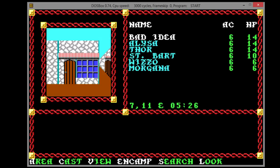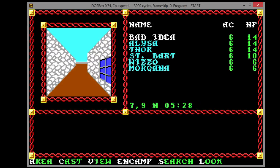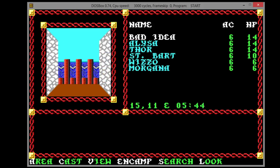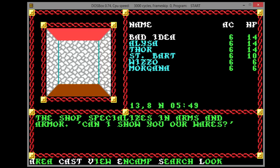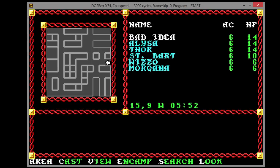As you can see, we've got a little window here for a pseudo first-person view. We've got our characters over on the right with their armor class and hit points. Down below that, the 7 comma 11 is our coordinates in the town. We have a little compass and a clock, because this game does have a day-night cycle. I don't think it means much, but it exists. Later games actually expanded on that, where certain places would only be open at a certain hour.